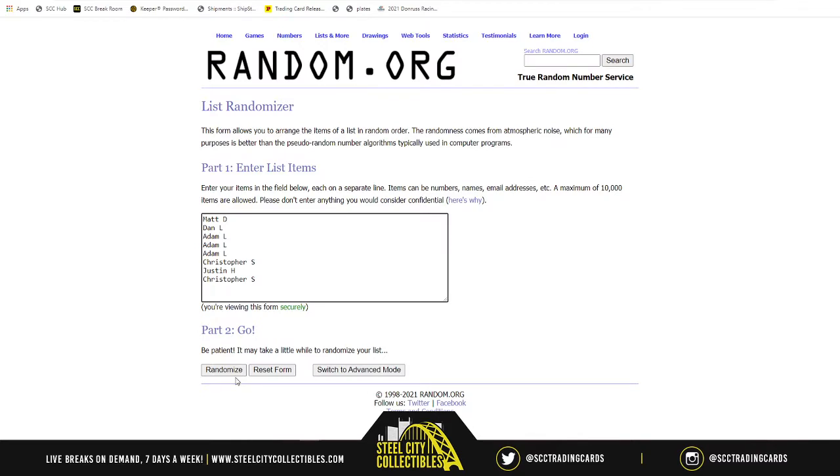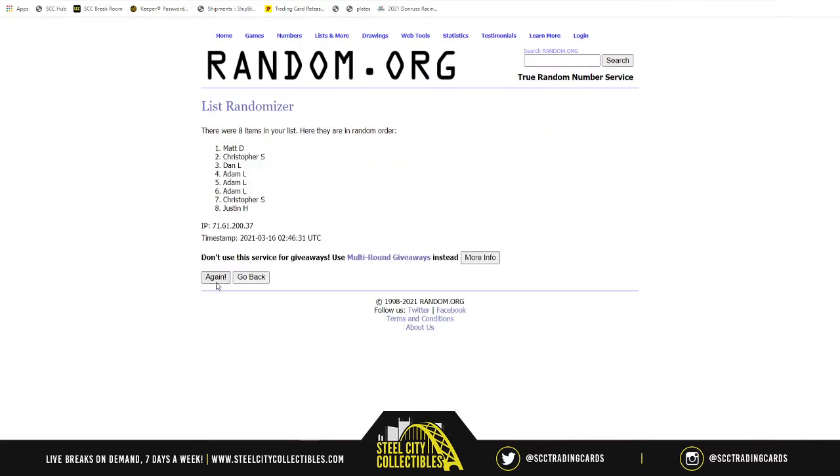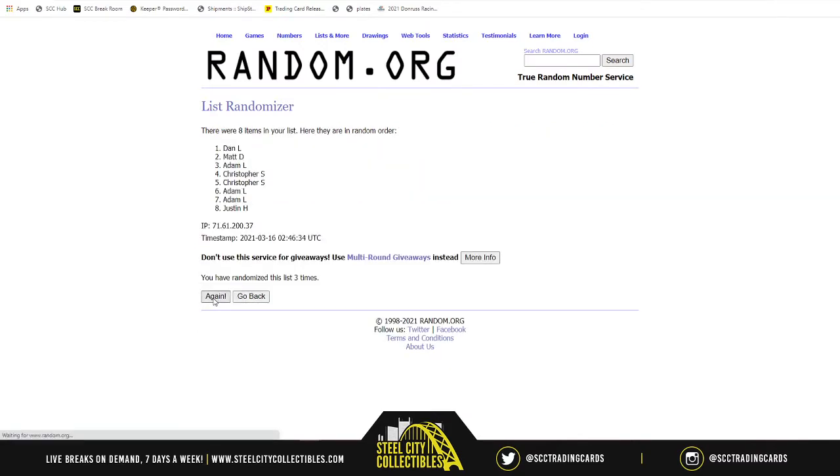There are our spots randomized five times — one, two, three, four, and five. Dan on top, Adam, one of your spots on bottom.